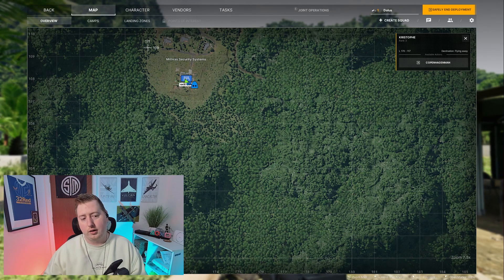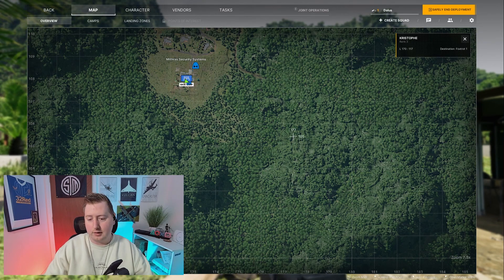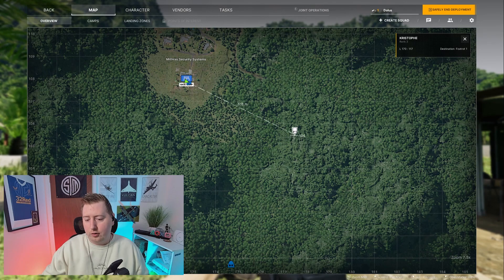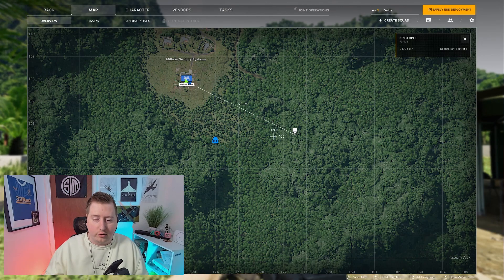If you are looking for a grid square, remember — the bottom left of the square is where you take that reference from. For example, this waypoint I'm placing here: come to the bottom left of the square, and you get 177 across and 105 up, giving you grid 177105. The game does make it a little bit easier for you — when you have your mouse in the square it will just tell you the grid coordinates around the cursor. But it is always helpful to know how to read a map as well. Trust me, I learned that the hard way.